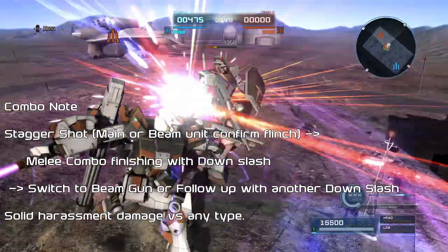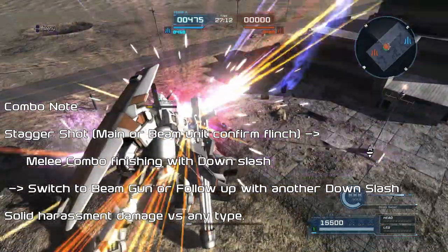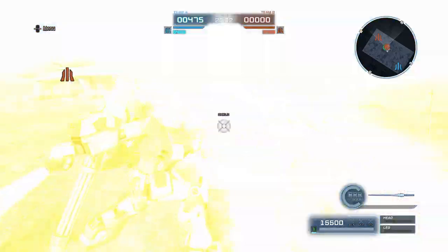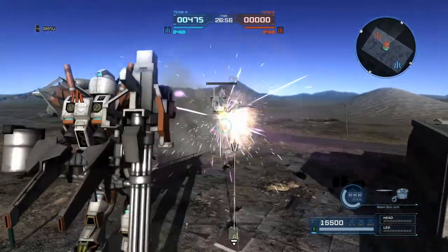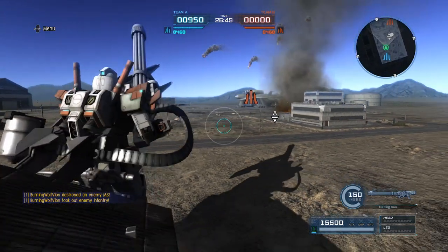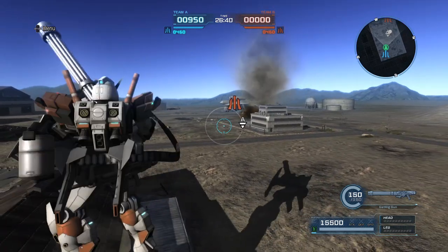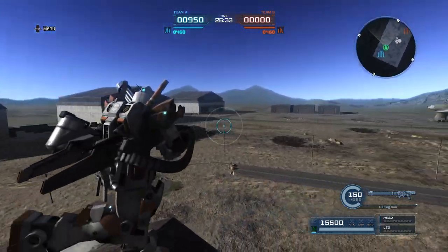After your stun you can follow up with a right swipe, left swipe, and down swipe, then dash cancel into another down swipe for a nice amount of damage. I would not normally try to get into melee range with this suit, but some of the builds I have include melee damage so you won't have to worry about that as much. Play style is your play style. Although it's a 450 suit, I think it's pretty nice as a raid — it can harass supports from afar especially with that 450 range on the gatling and does a great job.